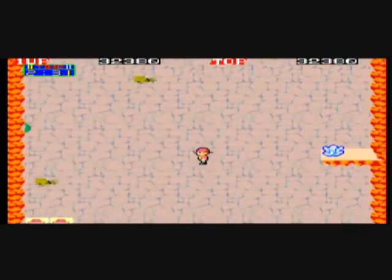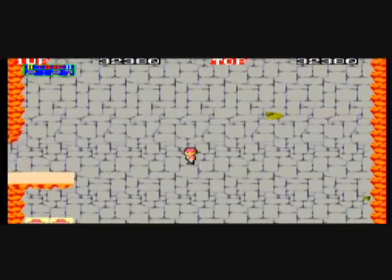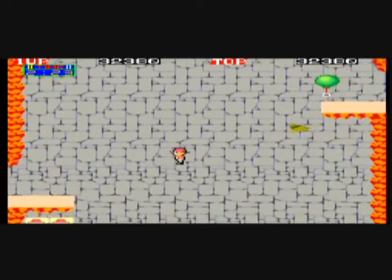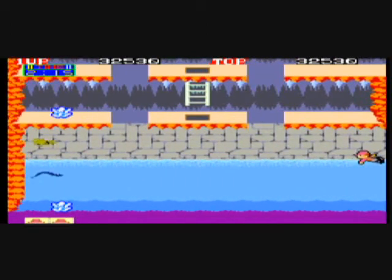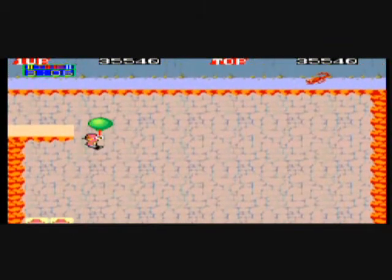You can fall as far as you want without dying, and you can hook left or right to try to get back to a ledge. Otherwise you're going to fall back in the water and have to go back around. Watch out for those electric eels — you'll be able to find a crystal in the water here.